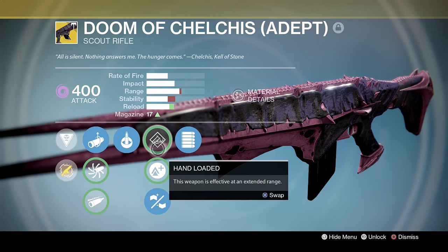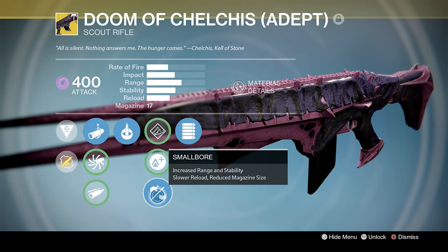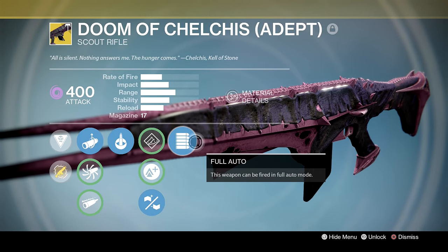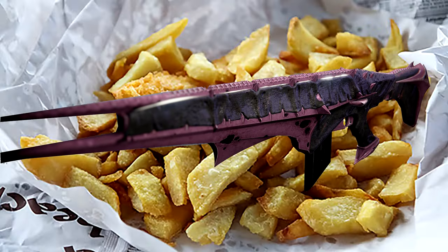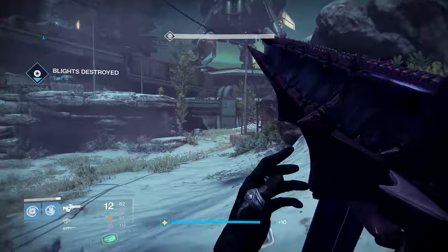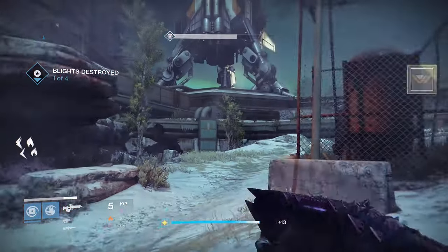Hand Loaded: this weapon is effective at an extended range, as well as Lightweight — when held this weapon grants plus two character agility. Small Bore: increased range and stability, slower reload, reduced magazine size. And finally Full Auto: this weapon can be fired in full auto mode. It's void damage, it's full auto, and it minces Taken enemies from afar. What more could you want?